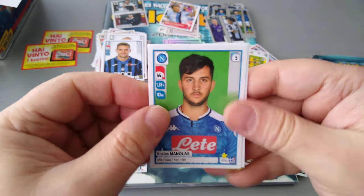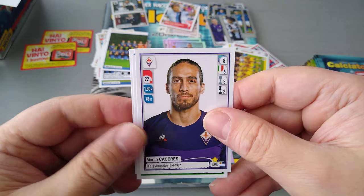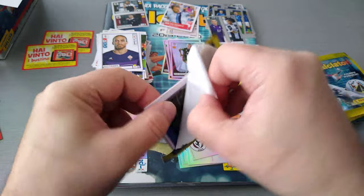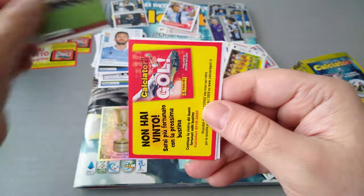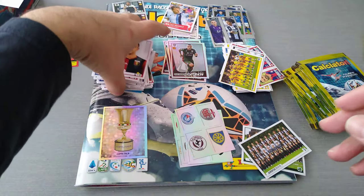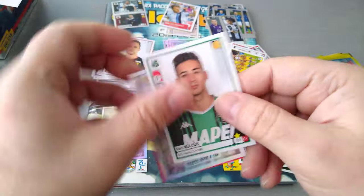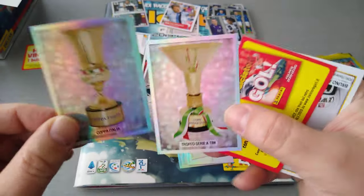I'm going to open one more blue one, then we'll switch back to the regular ones. Atalanta team, Brescia, Sassuolo and Caceres — the Uruguayan at Fiorentina — and I believe a few years ago he was at Juve. Here's a bus, Brescia, Cataldi at Lazio, half of the Torino team. No win. AC Milan, Atalanta and Genoa. Sassuolo women's team — that's a double. A Sassuolo men's team player, cool. And the Serie A trophy — nice. We got Serie A two and three, the Coppa Italia, brilliant.